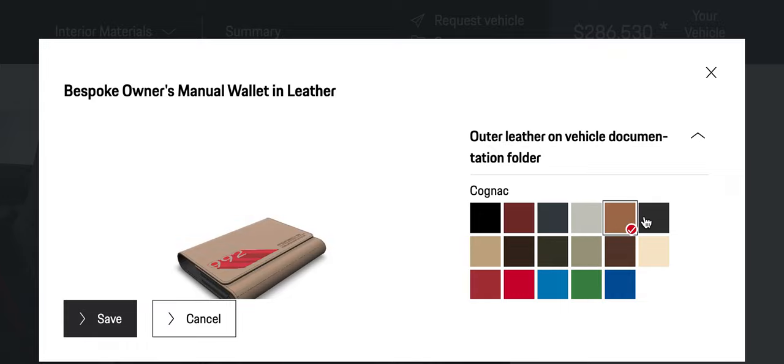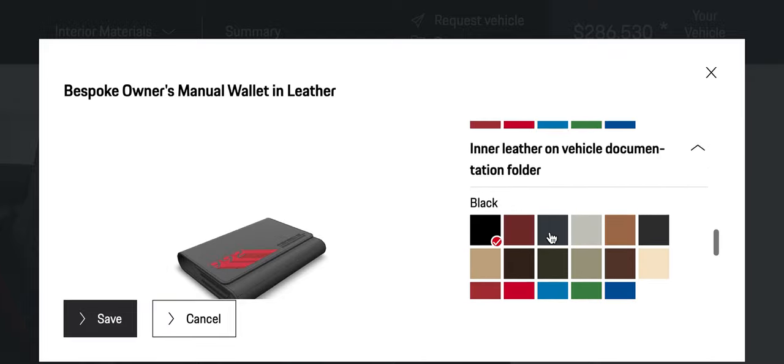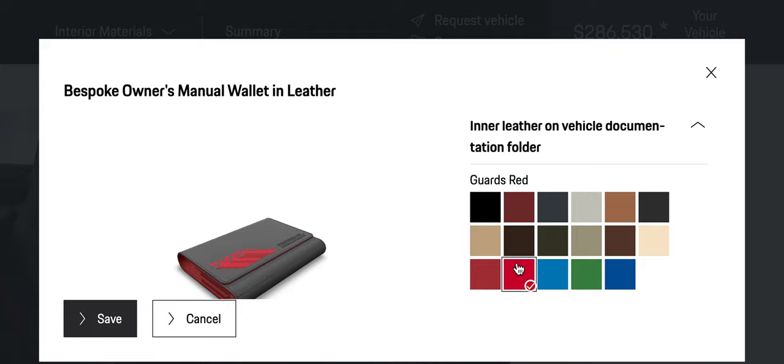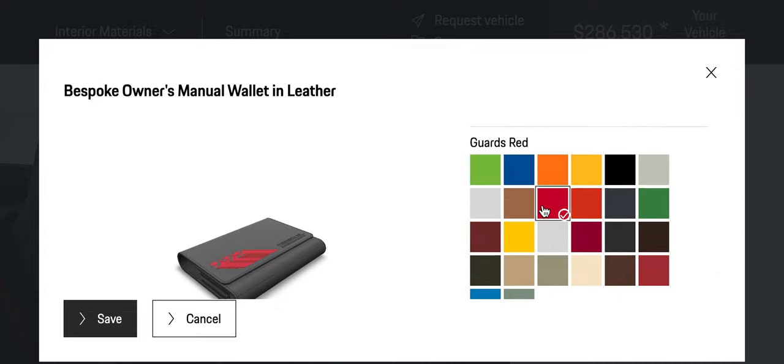I'm going through all the colors. Oh, crayon. Slate gray. Inner — oh no. Do a nice little decorative stitching. Black. Or — what? Red. Red.